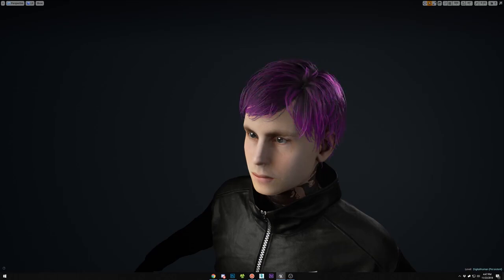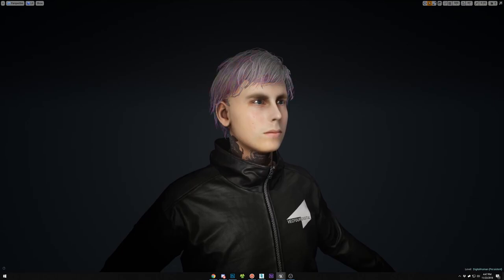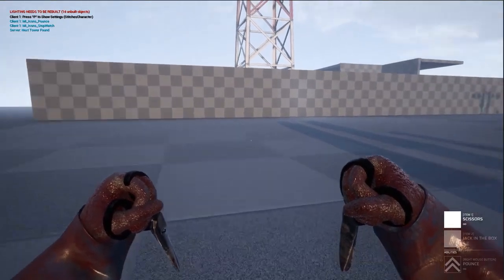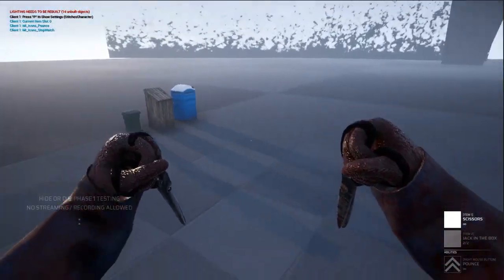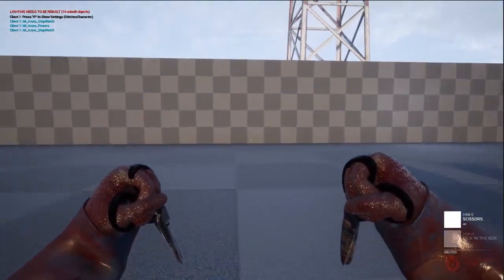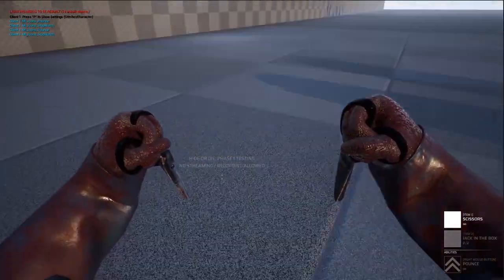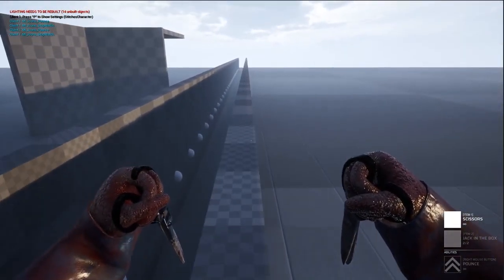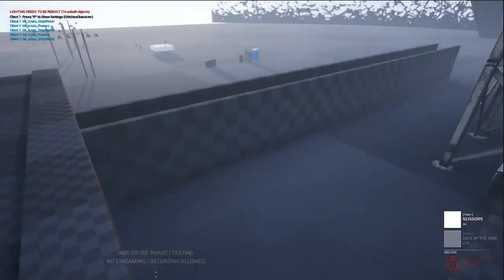Running allows Stitches to wall climb by running up a wall, leaving bloody handprints when holding down the jump key. He'll be a very deadly hunter in some matches while being at a disadvantage in others that lack buildings. The host thinks the jack-in-the-box could frighten survivors or help locate them, which is useful since maps can be dark and it's hard to find people. Being above survivors means you have to be smart about hiding.